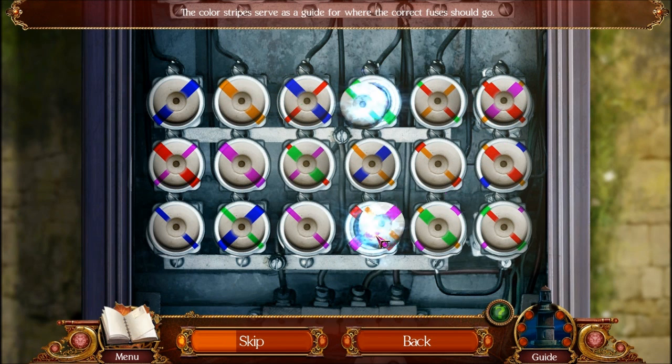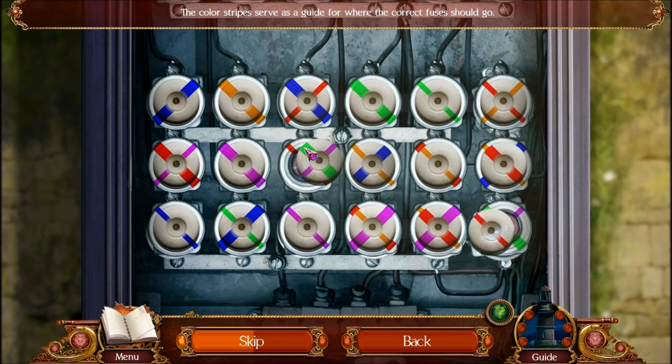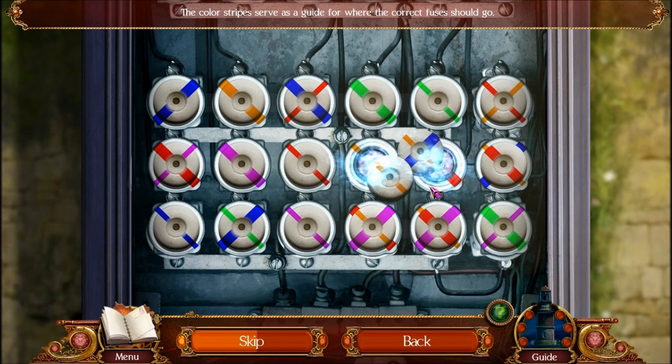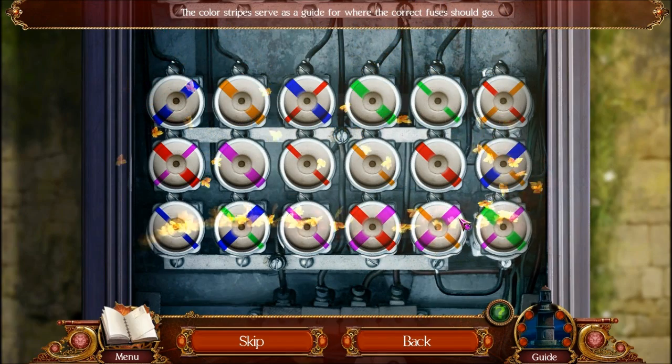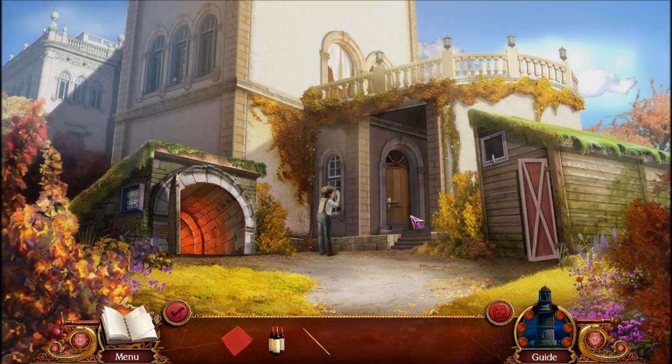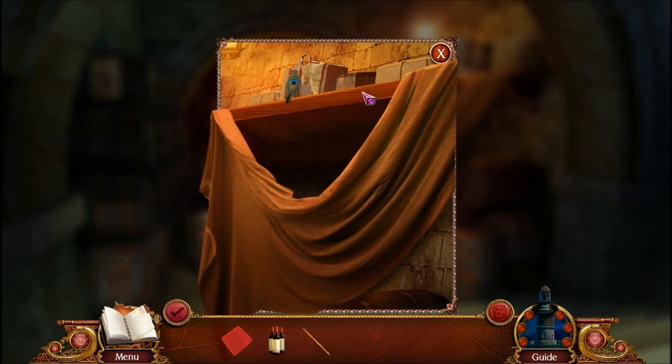This one is... no, this one's here and that one's there. And that's our solution. Now we can go inside and find the key right here.